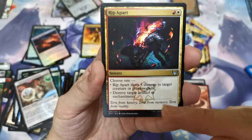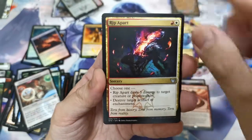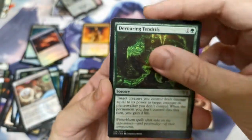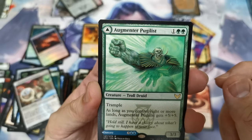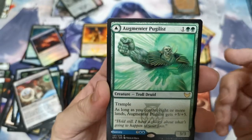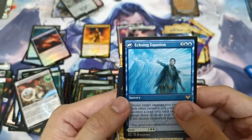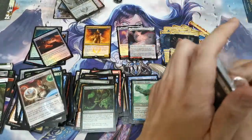Augmented Pug — Trample as long as you control it or more lands, gets +X/+X. And we have Revitalize on the back and Echoing Equation. Last pack for this pre-release kit.